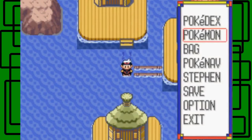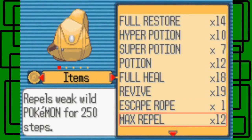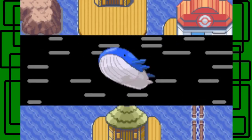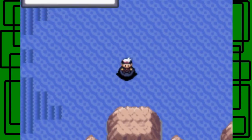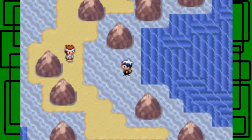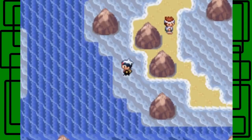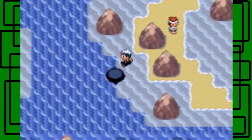On the route I'm going, I don't think I have to battle any trainers, which is nice. I'm gonna put a Repel on - looks like there's already one on from last time. What you want to do here is go to the very lowest part you can and just surf on the current.